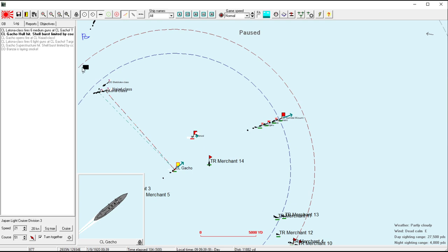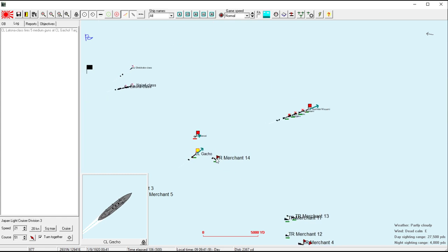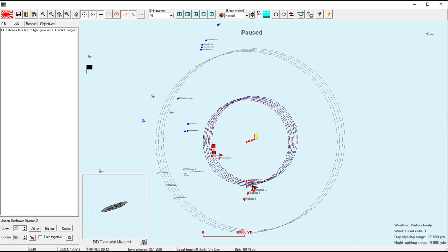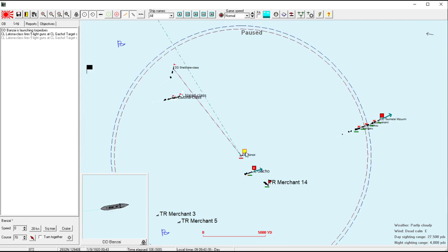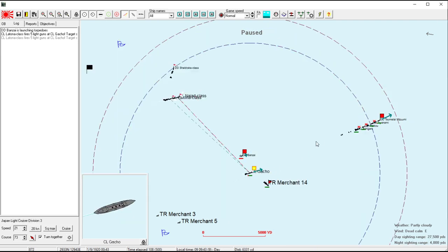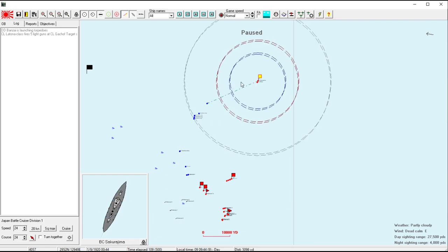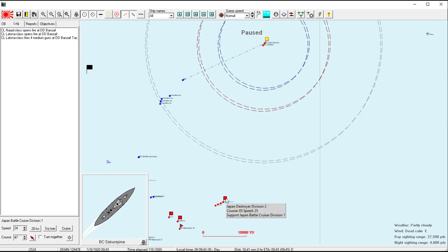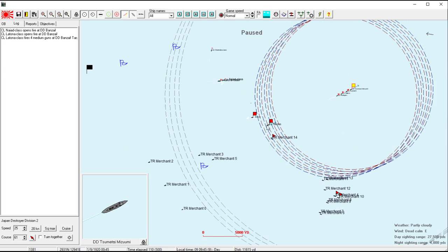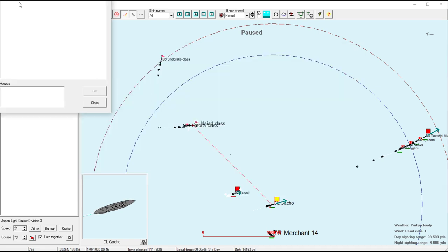We were doing okay but it looks like the Gaucho's luck has run out — she's been hit twice in the last two minutes. I don't know what this merchant is doing; is he trying to rescue my destroyer? The Banzai is actually launching torpedoes — the last of her torpedoes. What a madman. I think it is time for this group to turn away, do it slowly, and then turn back south to the waiting destroyers.